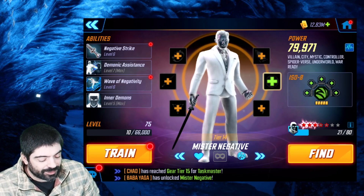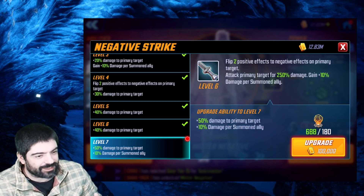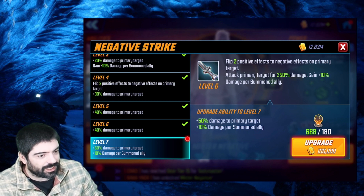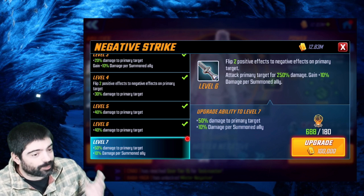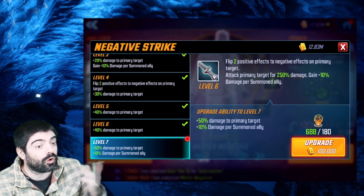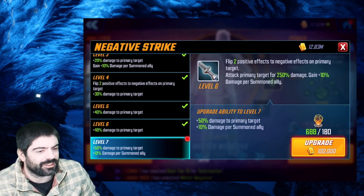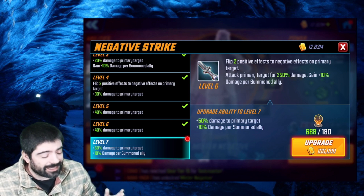Speaking of the basic attack, this is a T4 that isn't terrible either. Mr. Negative has such high cooldowns on all his abilities that you might find yourself using the basic attack multiple times if the match drags out. The basic attack does 20% more damage per summoned ally. You're supposed to use him with Kingpin and Nobu, but imagine pairing him with Ultron, Dr. Doom, or Hela — very interesting damage potential depending on which allies you have.